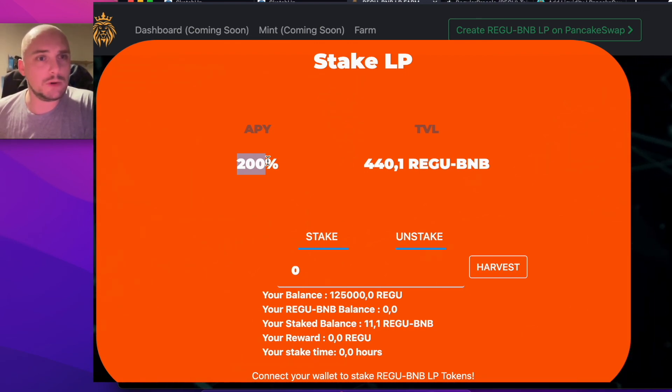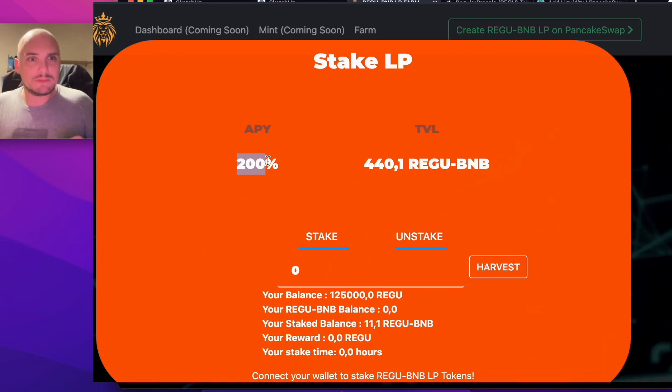So that is providing a liquidity pool of Regu tokens and BNB, and by staking that onto the dashboard I'm earning 200% APY. Fantastic — that's how it works. If you're not into it, get on soon.